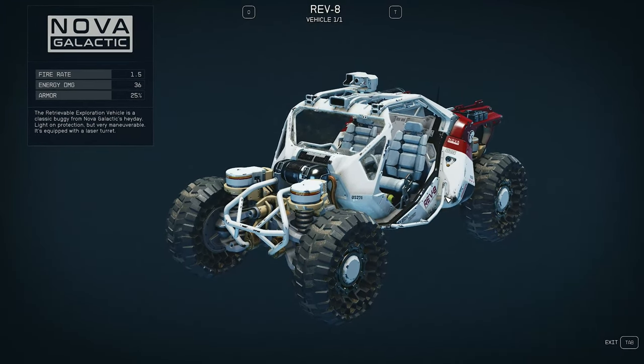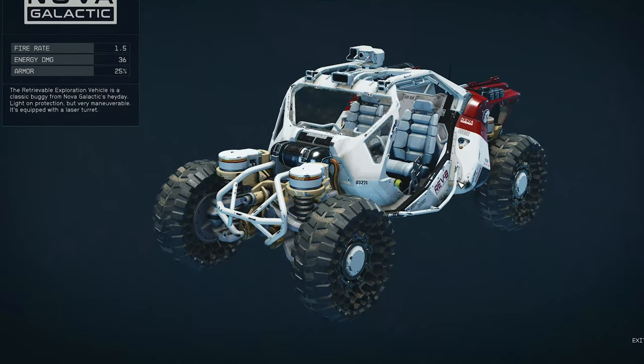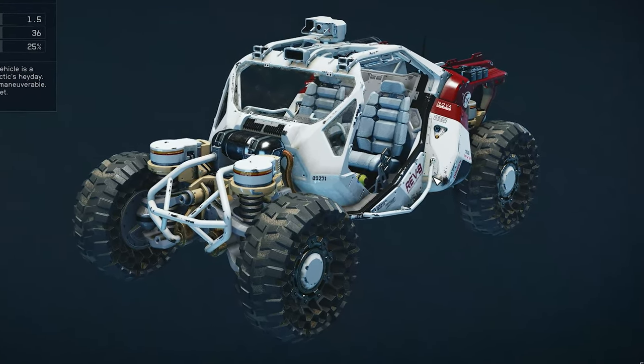It reminds me a little of the Mass Effect Mako - they probably got some inspiration from that. The design of the buggy is amazing, the details are amazing, everything is physically simulated. The tires have real collisions, it has real physics in water, and the Rev 8 responds to gravity, the environment, sand, and glass. On the UC building's glass surface you could tell it was more slippery than on sand or snow - you can tell the difference in terrain.